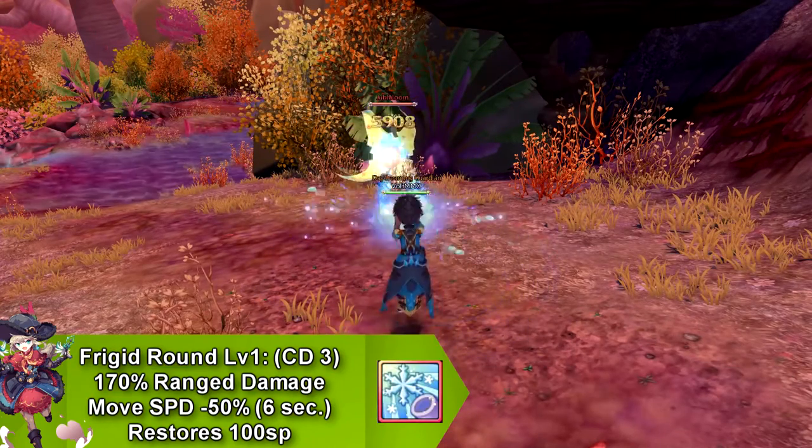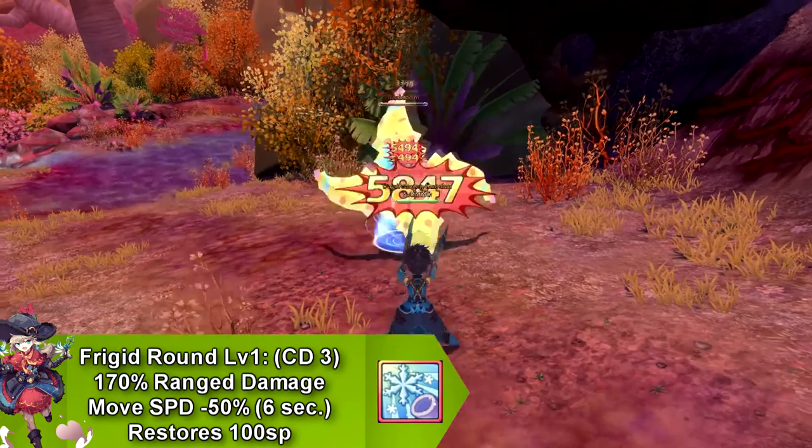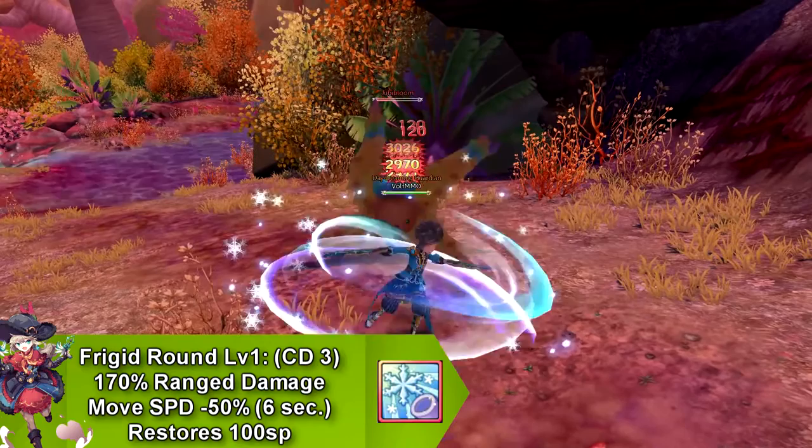Our next skill is called Frigid Round that does range damage and decreases the movement speed by 50% for 6 seconds. This skill goes on cooldown for 3 seconds and restores 100 SP.